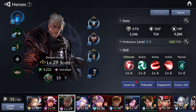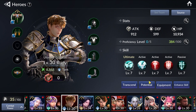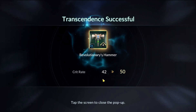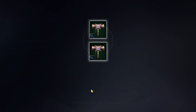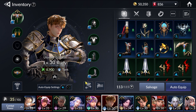Let me do an example of transcending some gear, because I saved some extra pieces for demonstration purposes. For this particular gear on my Broody, I have so many pieces — I can literally transcend and I do get 16 points of CP. Imagine if you do this for every single hero, or rather all your good sets — you're going to get a very decent amount of growth. You can do this for all 5 pieces on your hero, and that will lead to a pretty significant amount of CP growth.